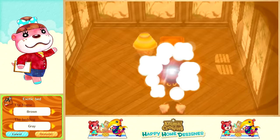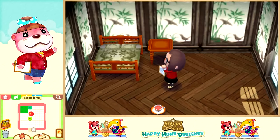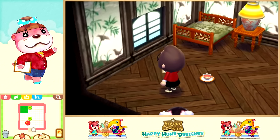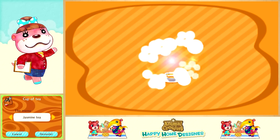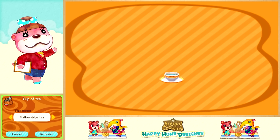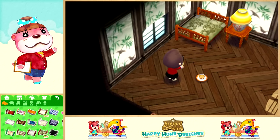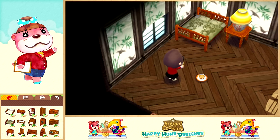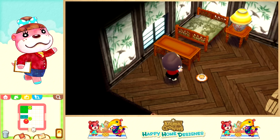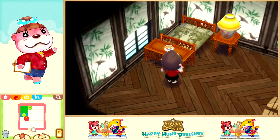We'll just do gray and brown. It looks great. We can customize the tea - we have rose hip tea, mint tea, jasmine tea, mallow blue tea, and lavender tea. Mallow blue tea sounds really good - I've never had it. I don't really like hot tea that much; I love iced tea but hot tea just tastes like water with a little bit of flavoring to me. I feel like I should drink it because it's good for you. If you guys have great tea suggestions, let me know!